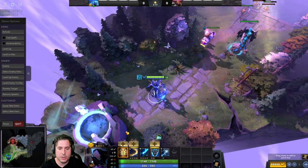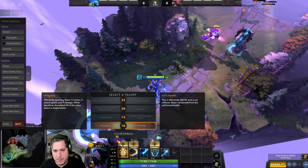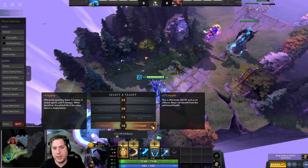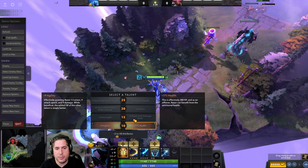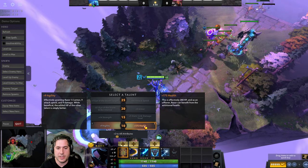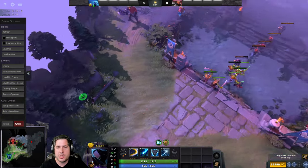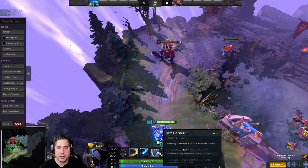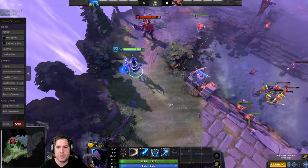At level 10 you are going to be taking your Talent Point. If you are a mid lane Razor you can go with the 9 Agility, but I definitely recommend as an off-laner that you take the health. That is your first 10 levels with regards to your skill build. What you end up having at level 10 is three points in Plasma Field, the value point in Storm Surge, maxed Static Link, and your Eye of the Storm.